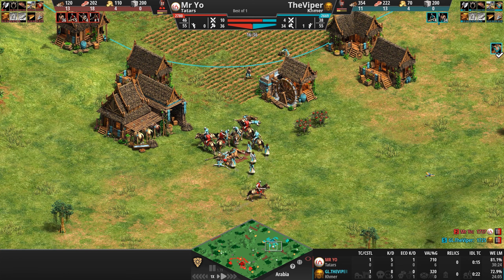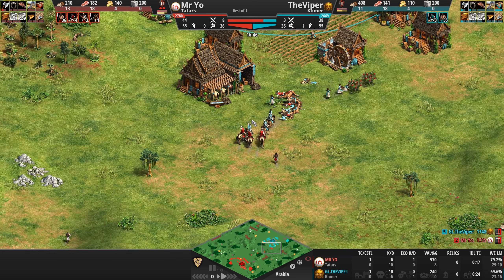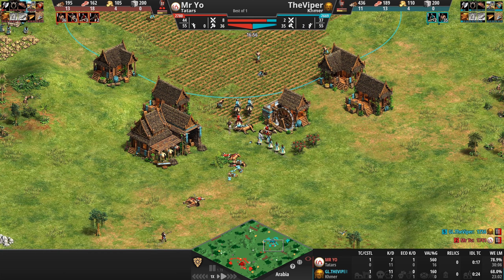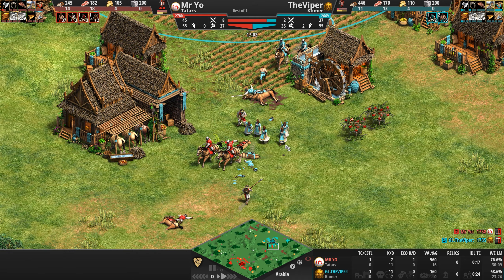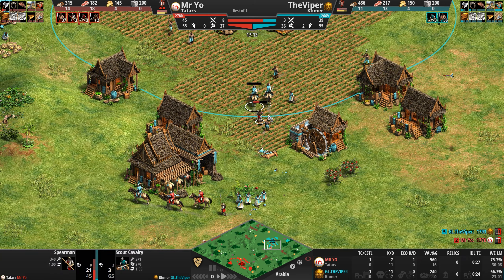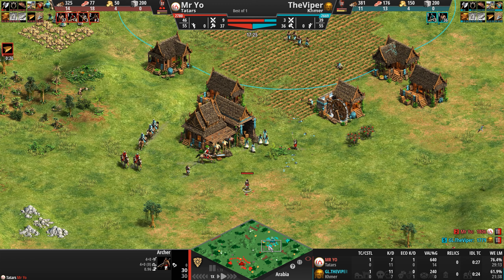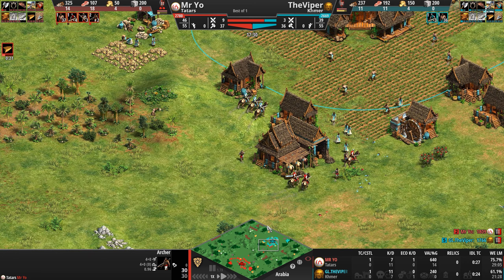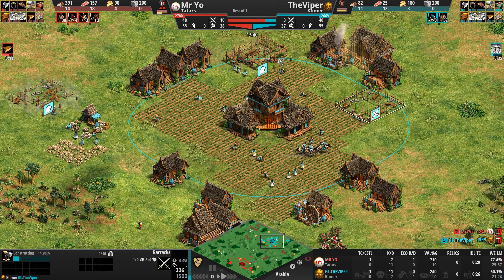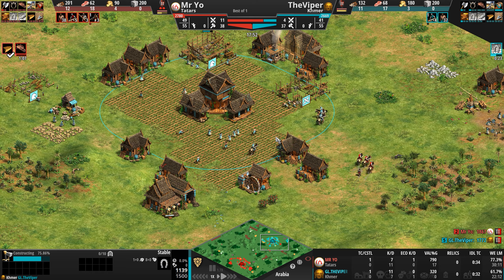The Viper loses a lot of scout cavalry — the kill count drops from three times ahead to less than two times ahead. Mr. Yo gets a few lucky shots off with spearmen. The Viper now looks to be building barracks and another stable. Neither player is banking or floating any significant resources at the moment, with both civilizations — most fun to watch in Castle and Imperial — now firmly ensconced in Feudal Age aggression.